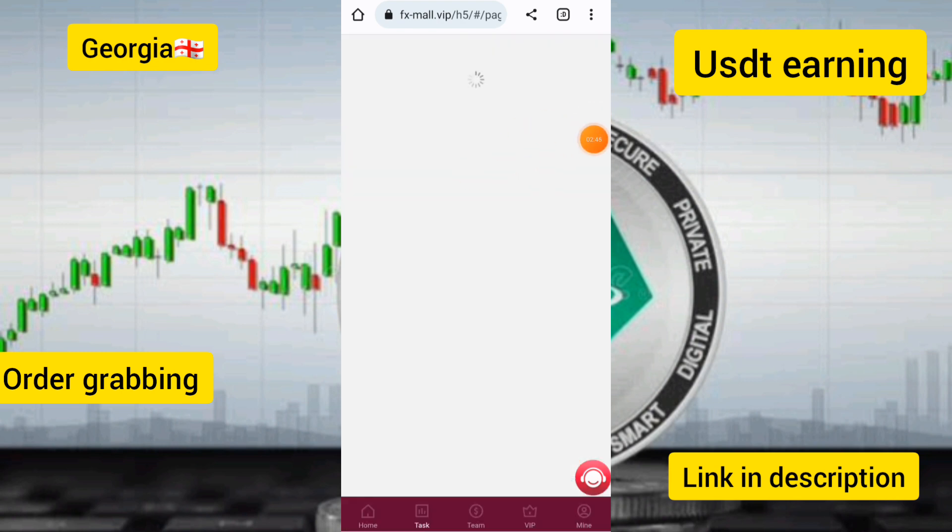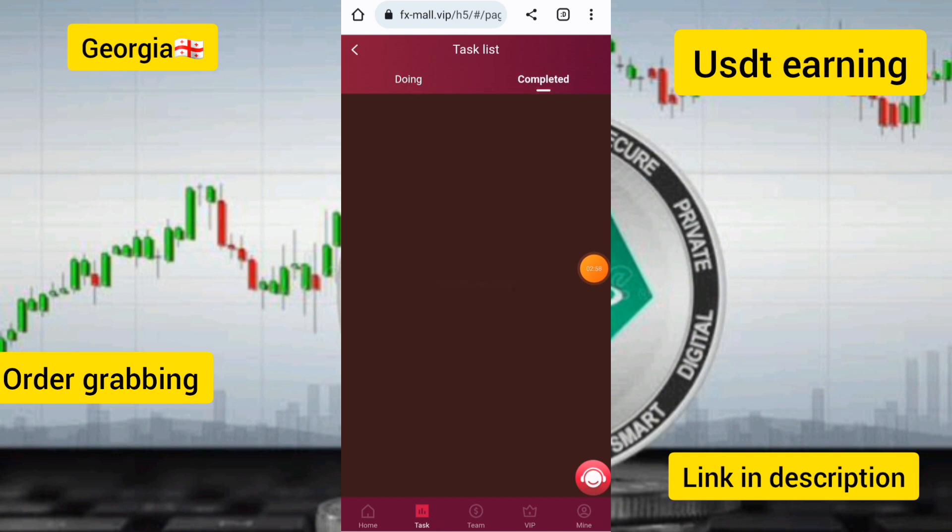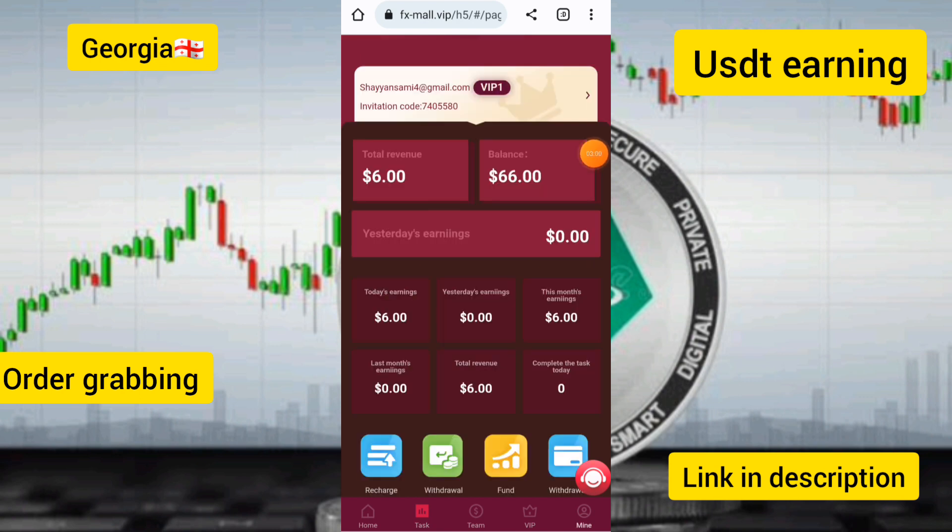You need to complete only one task today and you can earn up to 1.60 USG freely in your account. To complete the task, click on the submit option on this site. You can see that my task has been completed and submitted successfully.